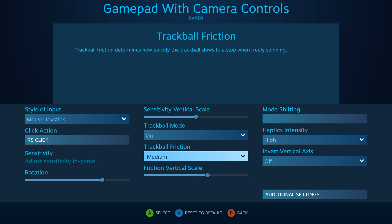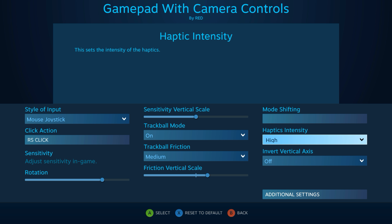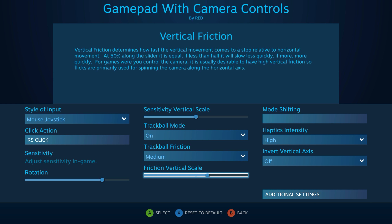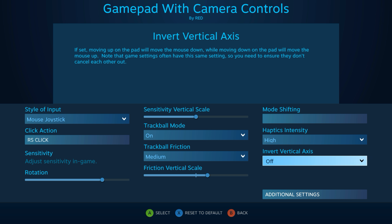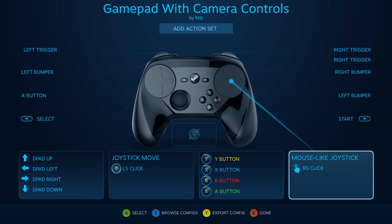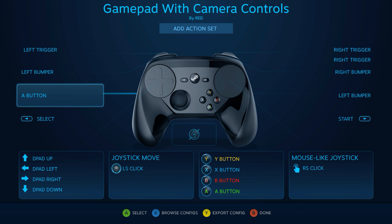I go in here and set trackpad friction to medium. Haptics is the most important thing for me — always set it to high. If I don't have it set to high it just doesn't feel right. For this game I also up the friction on the vertical scale a little bit, because the camera was moving a little too fast upwards and looking up that fast wasn't really needed for the game.